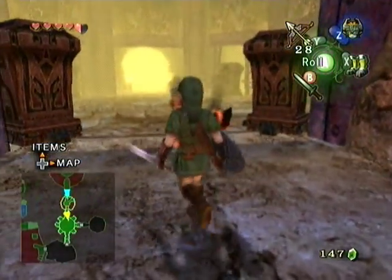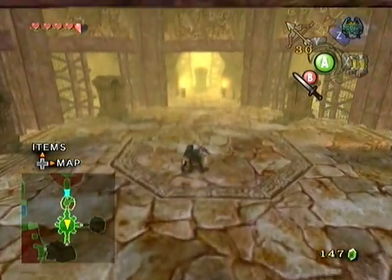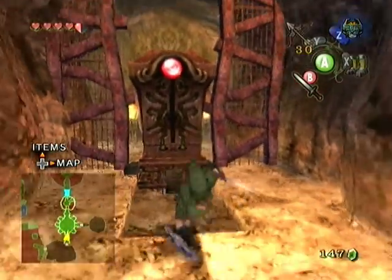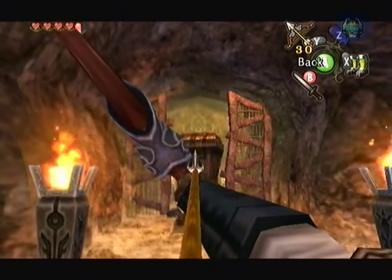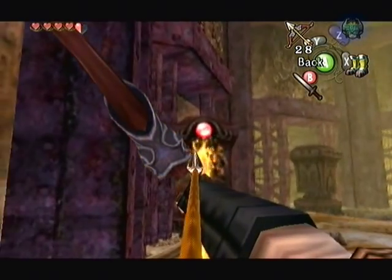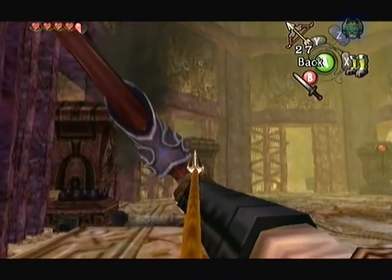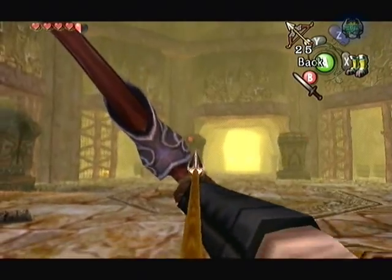I hate those things that just drop down right in front of you. Can you see them up there? Well, you dropped arrows for me — isn't that nice? So when you approach this thing to move it, it comes alive at you. And if you haven't figured it out, you need to shoot the eye with an arrow. So just take these all out one by one. It'll make your life a lot easier if you just take them all out from here.